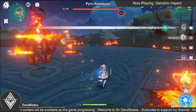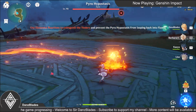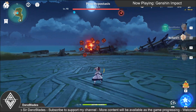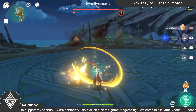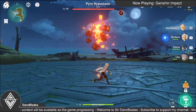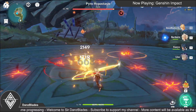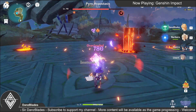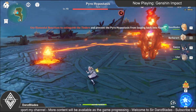Switch to your hydro character and attack the three small cores with hydro so you can break them instantly — like that. Yeah, just attack it like a normal Hypostasis.